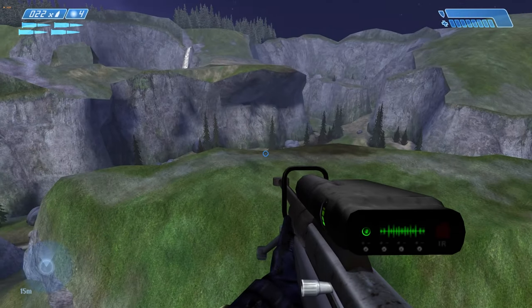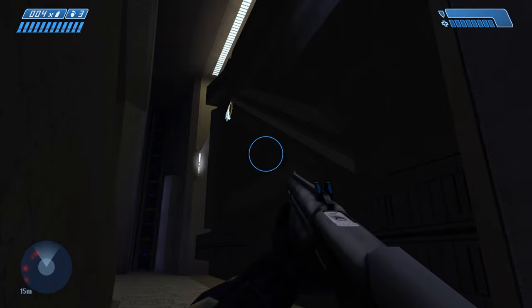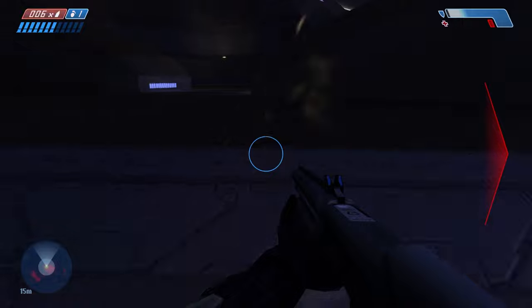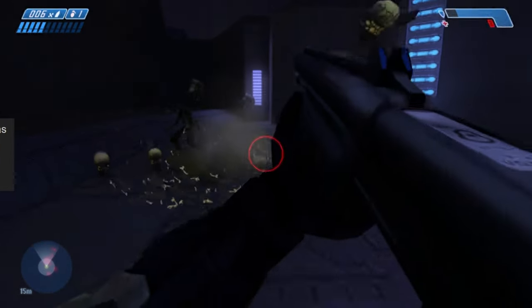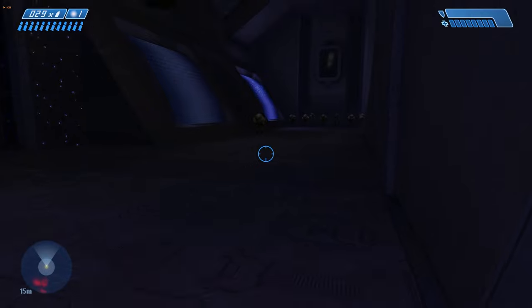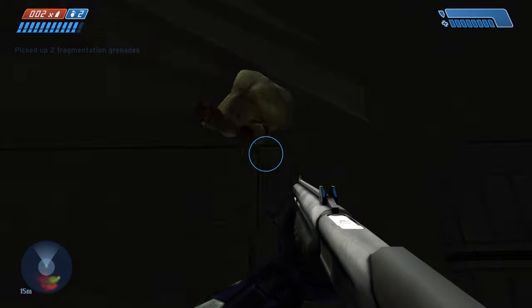Halo Combat Evolved — one of the best video games ever made. Yet even this masterpiece is not without its rough spots. This is probably one of the most notorious levels in the entire Halo franchise. Often described as too long and repetitive, most players were not too fond of the Library, the 7th level in Halo CE. But we're not here to talk about the level casually — we're here to talk about the speedrun.